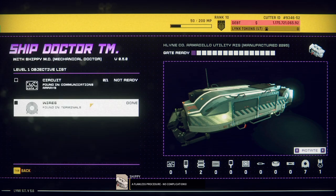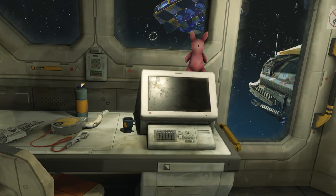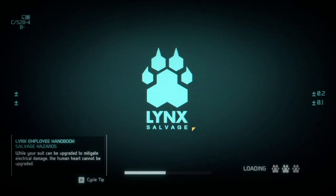Alright, so we put the wire in, but I'm gonna need to find circuits which are found in communications arrays. Alright, so I have to do the tutorial - that makes sense then. New ship. Clear. I don't need training, I'll figure it out. Actually, I do appreciate the tutorialization.